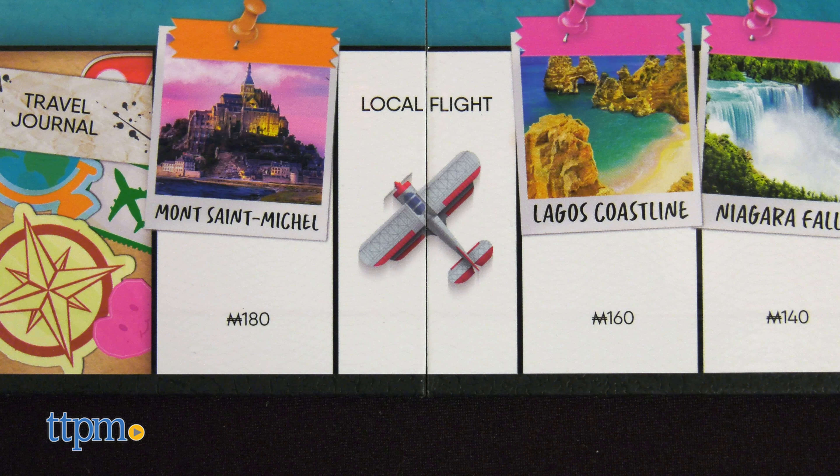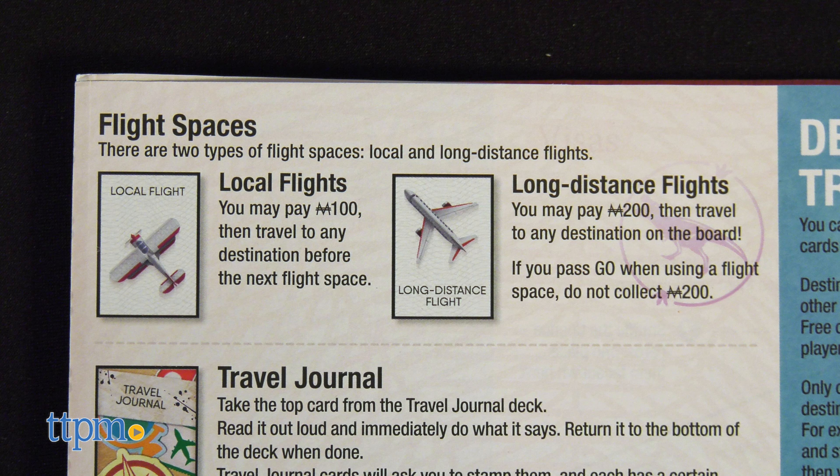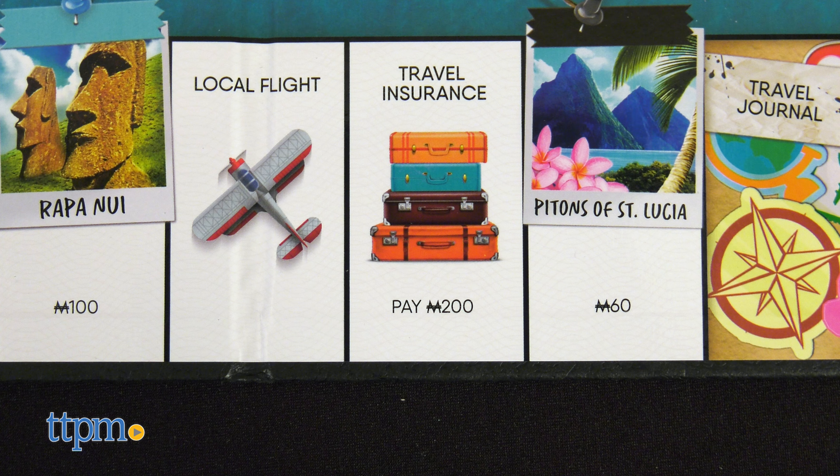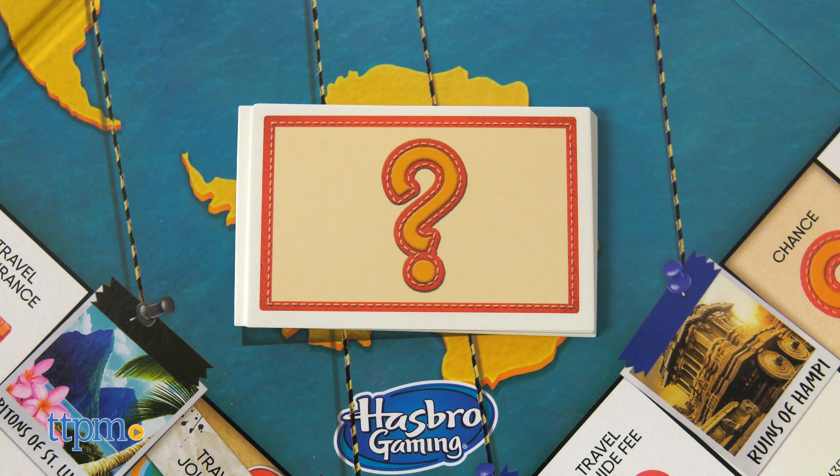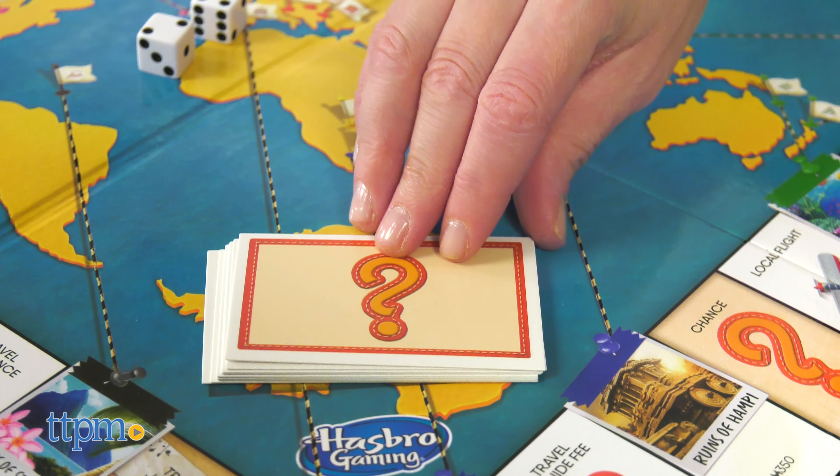This game also has flight spaces, which allow you to pay a fee to visit any destination, and travel insurance and travel guide spaces, which require a fee. Instead of chance and community chest cards, there are chance and travel journal cards.